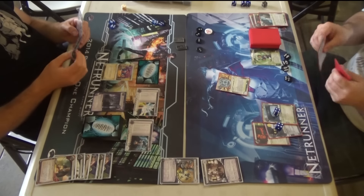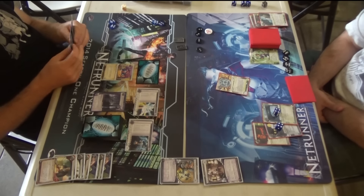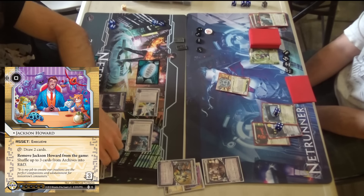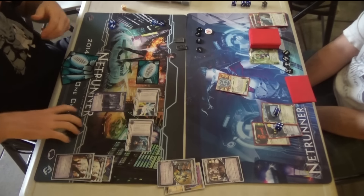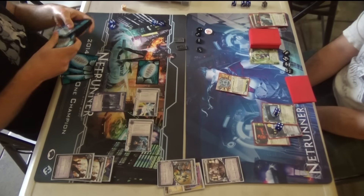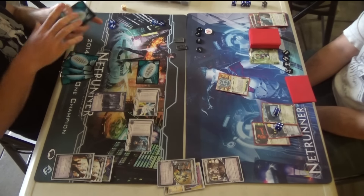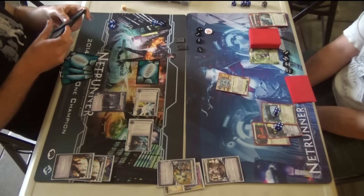The Brain Chips are super nice, but the agenda density is not so great. With Mushin No Shin, it's really tempting to put a 5/3 in there — Utopia Fragment Shard would be nice. The big reason 5/3s are attractive is they allow you to Mushin something and actually get a good reward from it, other than an over-advanced Vitruvius. But Mandatory Upgrades really does fill a role close to that. The idea with Mandatory Upgrades is I have a way to score them in two turns, and once I score one, I can fast advance the rest of my agendas.